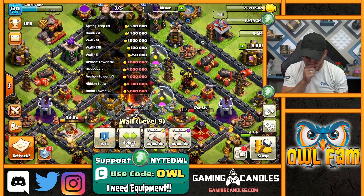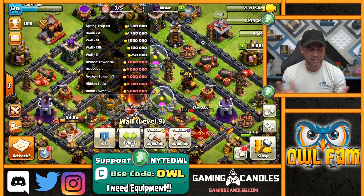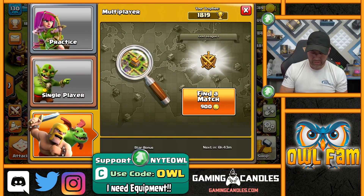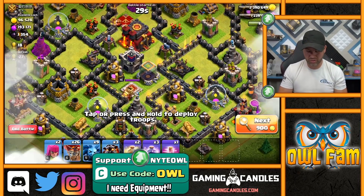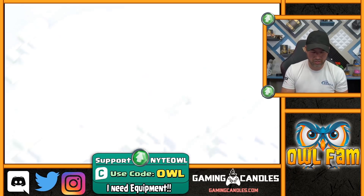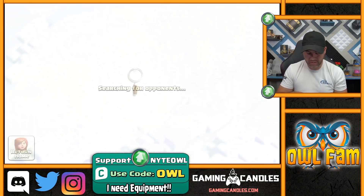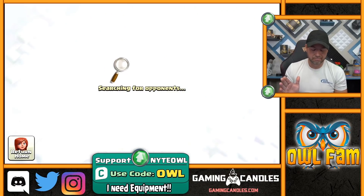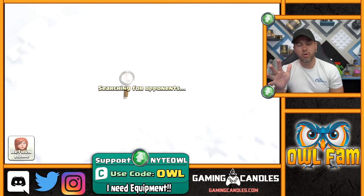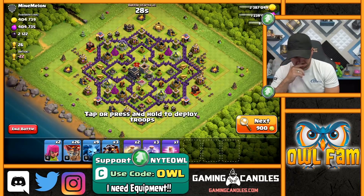I would like to upgrade my other Archer Tower, so if I could find a base with around 800,000 gold that would be great. Let's go ahead and find a match. If I get 600,000, I'll do it - 500,000, I'll do it. That last base was actually pretty easy. The goal is obviously you have to have over a million loot every battle. If you're going for less than a mil, there's no reason to even attack.